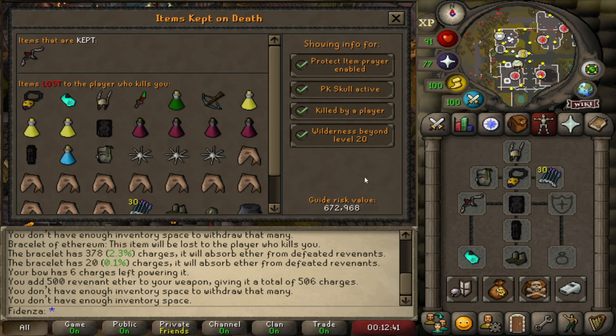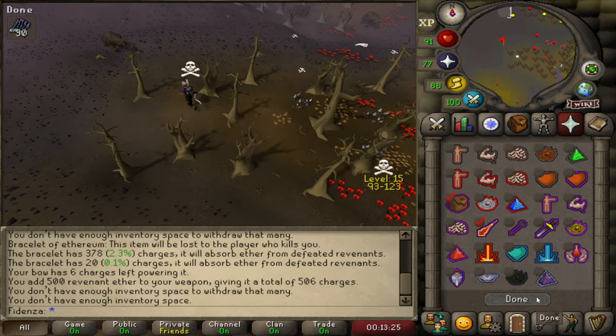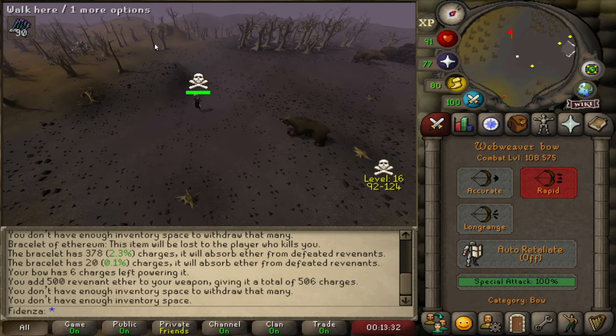If you're using the Web Weaver Bow, do not forget to always leave Protect Item on. Set your quick prayers to Protect From Magic and Protect Item, and never let your prayer drop to zero.